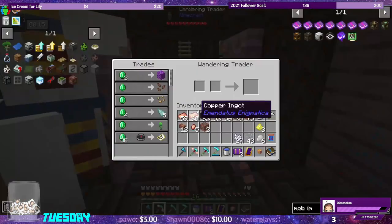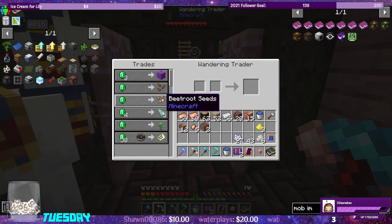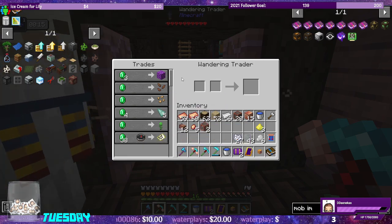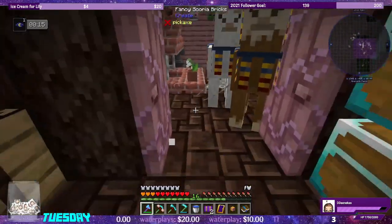We got an invisible trader. We have prismarine shards — it's a byproduct of diamond or emerald combs, beetroot, silk coral block, and dianthus. We don't need this guy so let's get rid of him so he doesn't make noise all over the place.